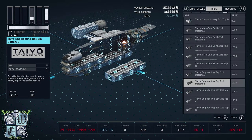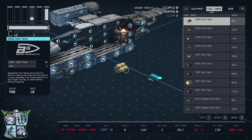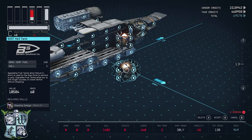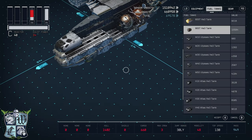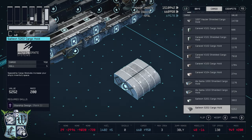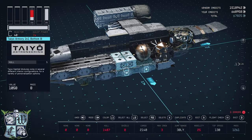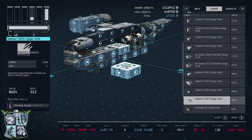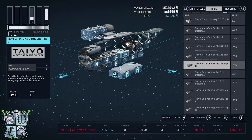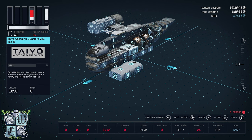Sorry for all the voice cracks — my throat is not doing well. Going to the fuel tank tab, I'll find the 900T helium-3 tank and put it right there. Then my other cargo bay — the Galleon S204 cargo hold — goes there. You can see the interior is coming together nicely.